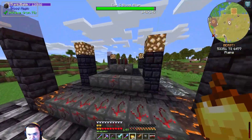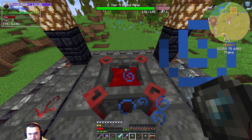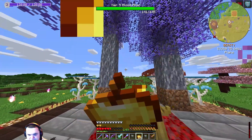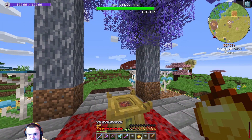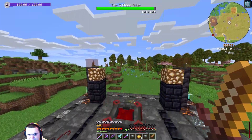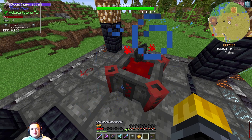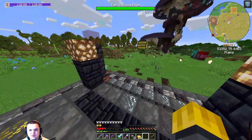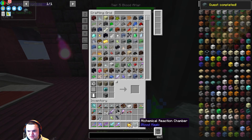Might need to keep doing this. Yeah, we're going to need a little bit more for this last slate. I think one more full health bar should do it. Alright, we'll try this — yep, there we go. Now we can go up to our little base, go ahead and make these, and get the Alchemical Reaction Chamber.